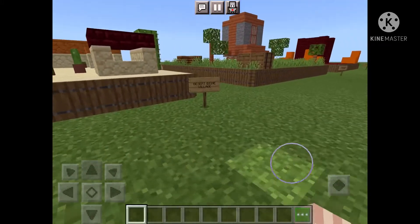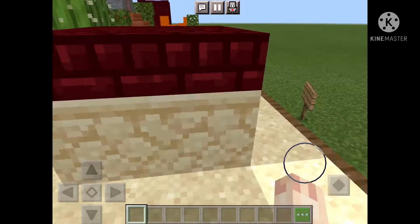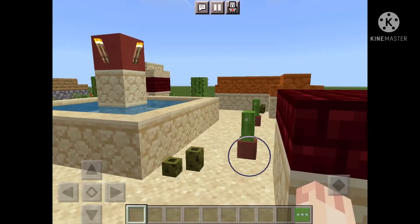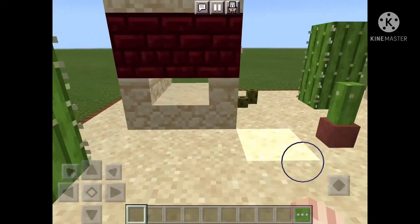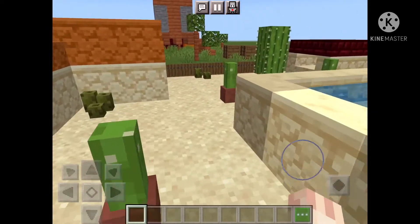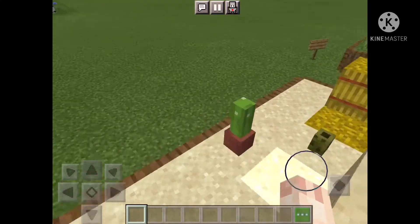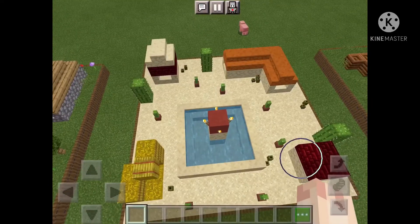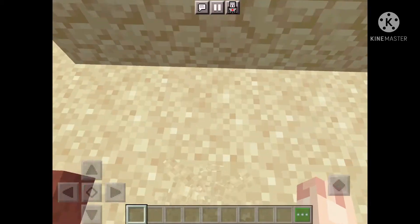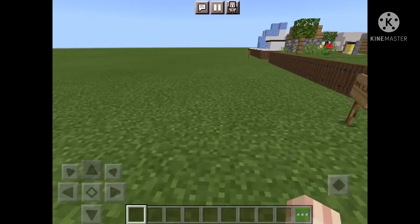Okay let's explore — desert biome village! This really looks like a desert biome village. Interesting — the hay bales, the little well, the sea pickles. And here's an overview. This looks pretty interesting — so far so good!